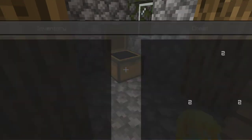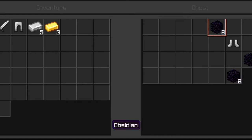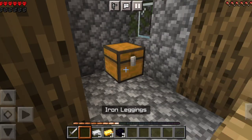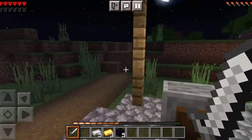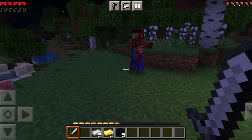We have something important to do firstly - we're gonna open this chest. It's like the usual common chest that we can find stuff in. In here: iron boots, leggings, iron sword, some iron pieces, and also gold ingots.